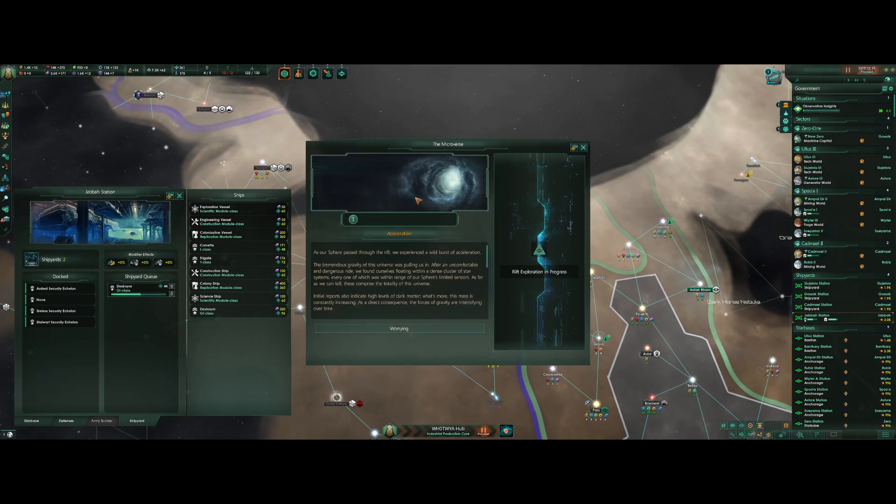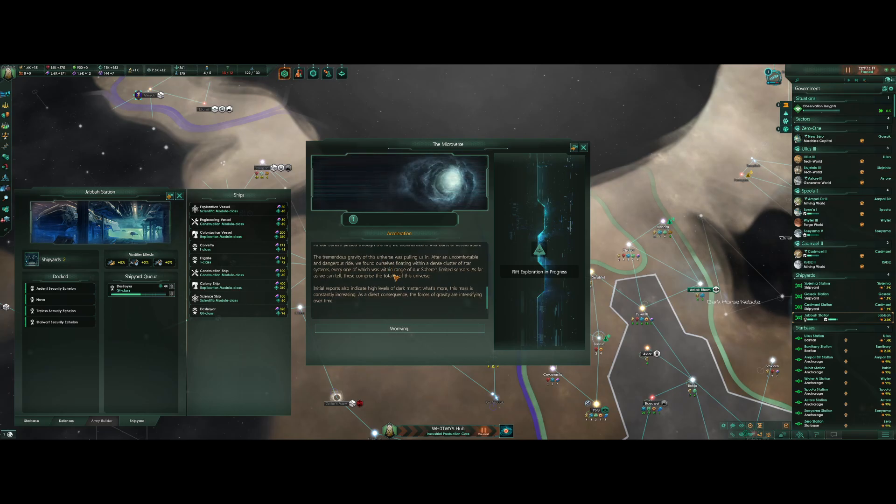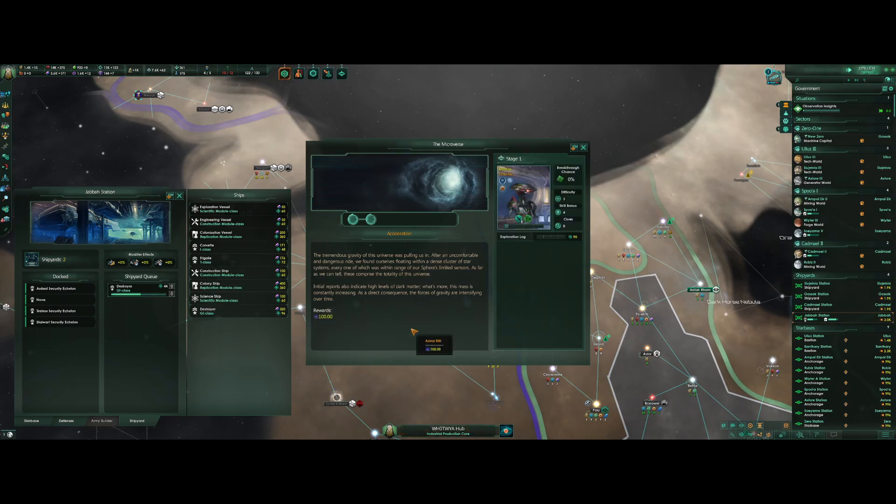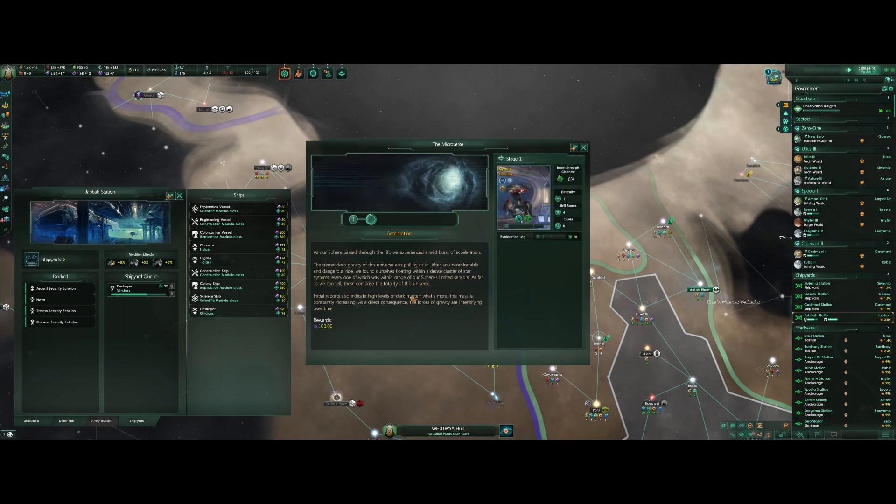Astral Rift — Microverse. As our sphere passed through the rift, we experienced a wild burst of acceleration; the tremendous gravity of this universe was pulling us in. After an uncomfortable and dangerous ride, we found ourselves floating within a dense cluster of star systems — as far as we can tell, these comprised the totality of this universe. Natural reports also indicate high levels of dark matter, and this mass is constantly increasing, intensifying gravity over time. Worrying — but we gained 100 dark matter, so that's cool.